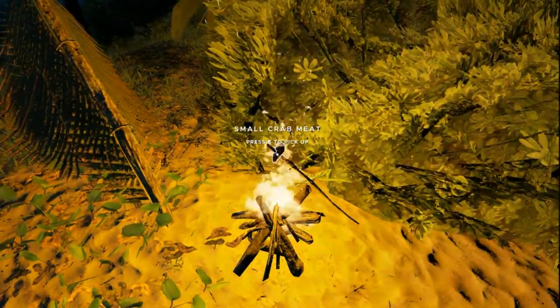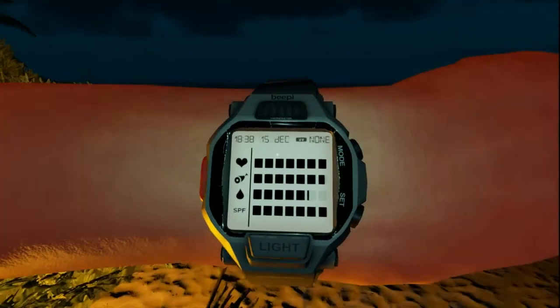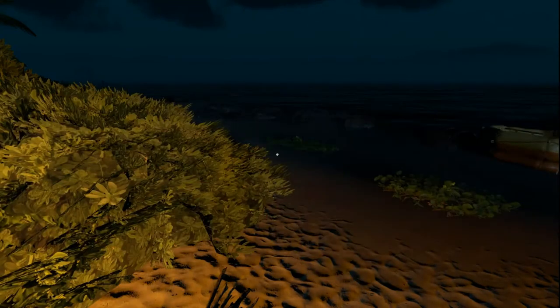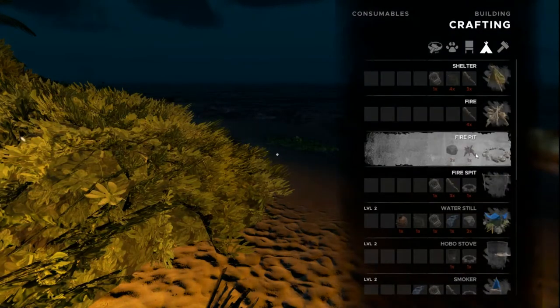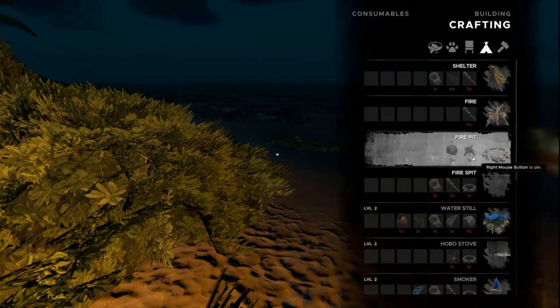What the crab meat does: a small meat does one bar of food, a medium meat does two bars, and a large does three bars. So while that's cooking, I still need to get to level two.